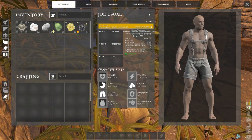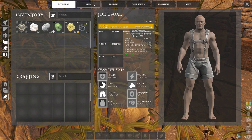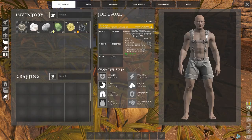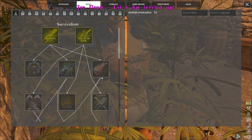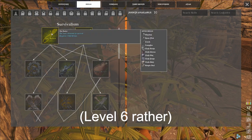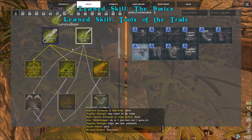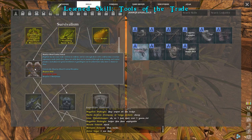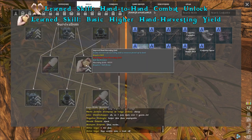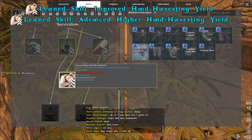Now with your gathering — I'm level three right now — you can respec once per level using that button in the skill menu. It removes all points from stats and skills. I'm going to put points into health, then take Basics and Tools of the Trade for a spear, then unlock Hand-to-Hand Combat, and then get Higher Hand Harvesting and Improved Hand Harvesting.